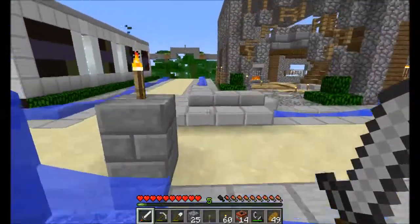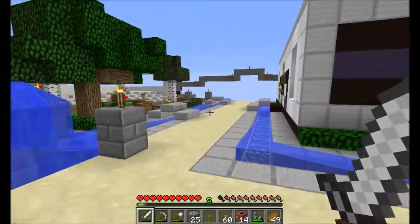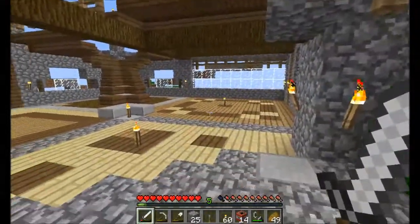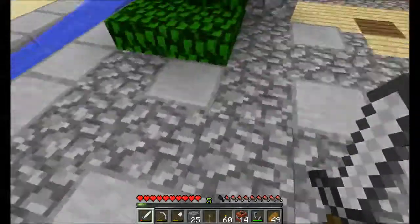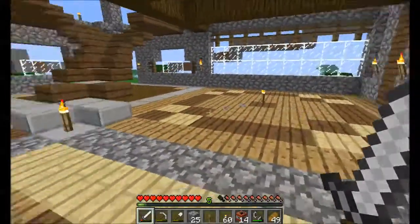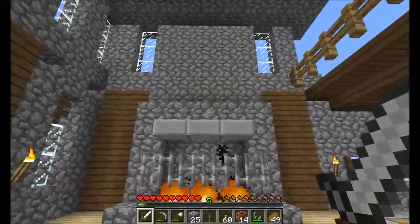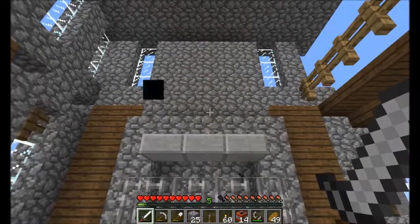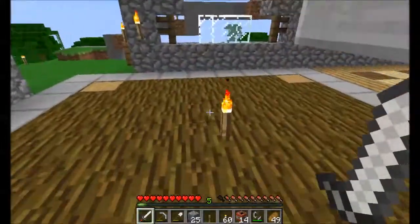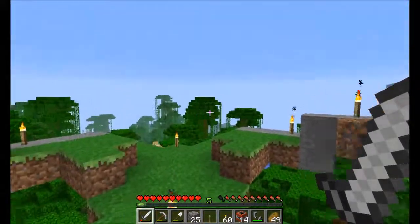I wanted to make sure the horses were taken care of, so I took care of that. Here's the house — you walk in over the corners, nice little inlaid colors. This will be the dining room area; I'm thinking about putting the dragon egg right up here on the mantel. This will be the kitchen, with a nice back door.